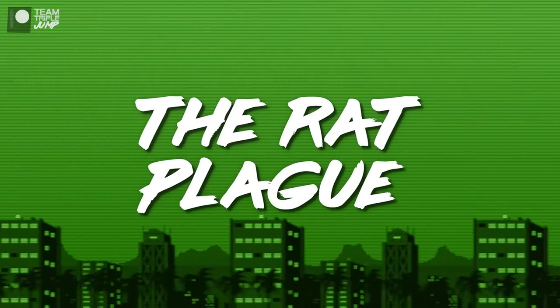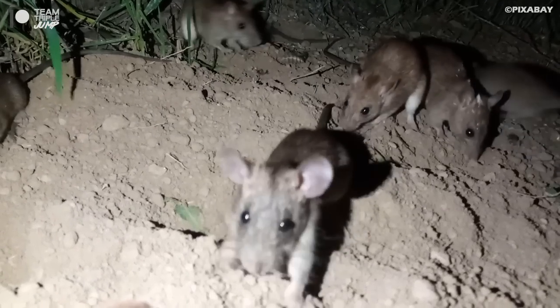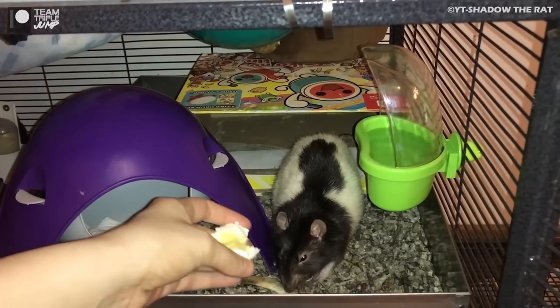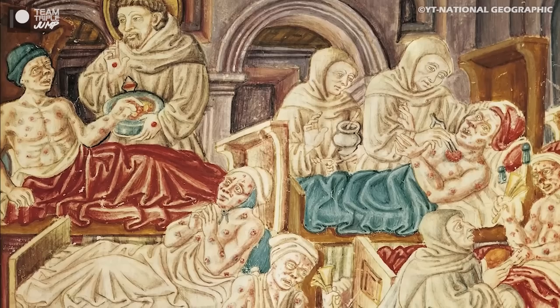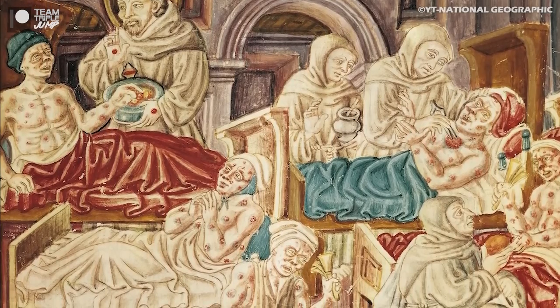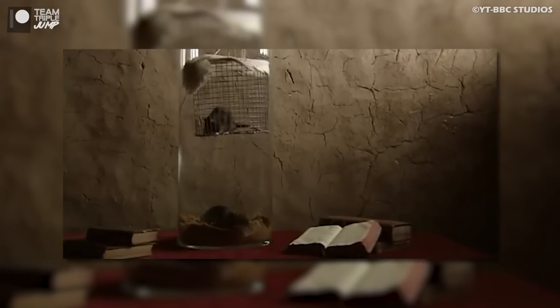Number 10: The Rat Plague from Dishonored. An animal commonly associated with pestilence is the rat. While fans will argue that they are misunderstood and, when domesticated, make excellent pets, those with a fleeting knowledge of history will know that these creatures may have real-life previous when it comes to spreading the odd infection or two.